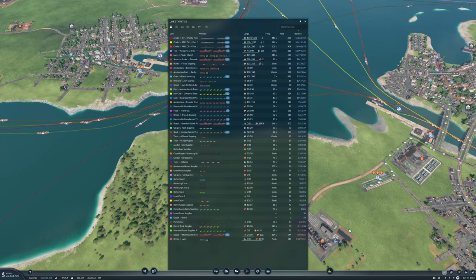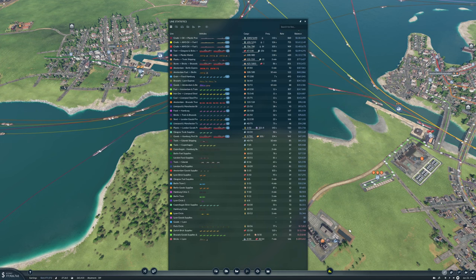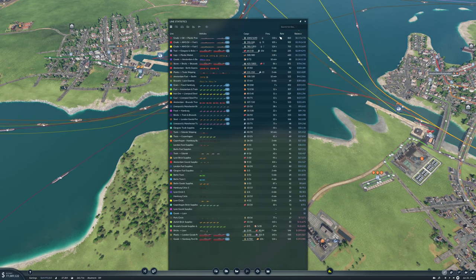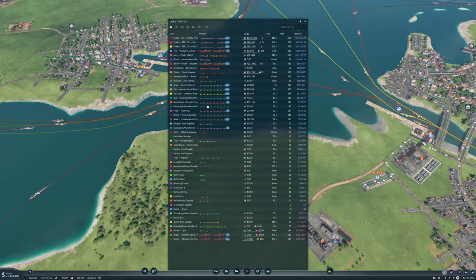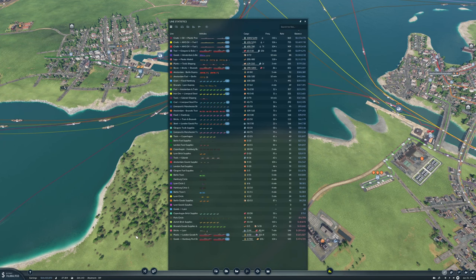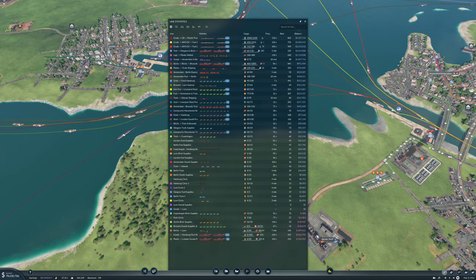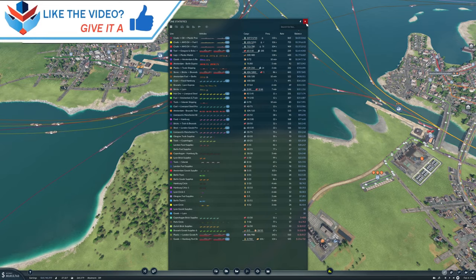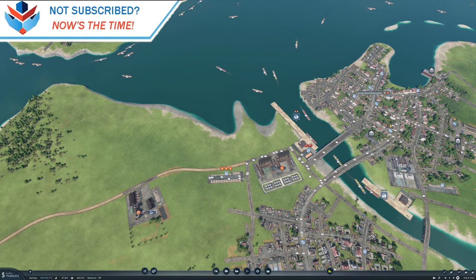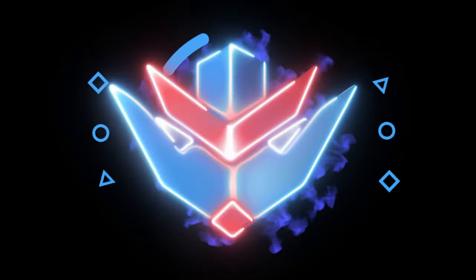We only have four lines that are losing money right now, so that is fantastic. The crude oil to plastic is now our most profitable line, and we are making a lot of money — we have 77 million in the bank, which is awesome. These fluctuate a bit but in the long run I'm pretty sure they'll make money. Thank you very much for watching — I hope you enjoyed it. If you did, why not leave a like and subscribe, and I'll see you next time.